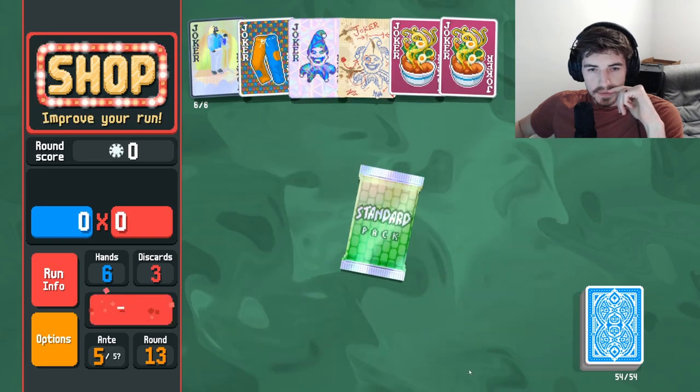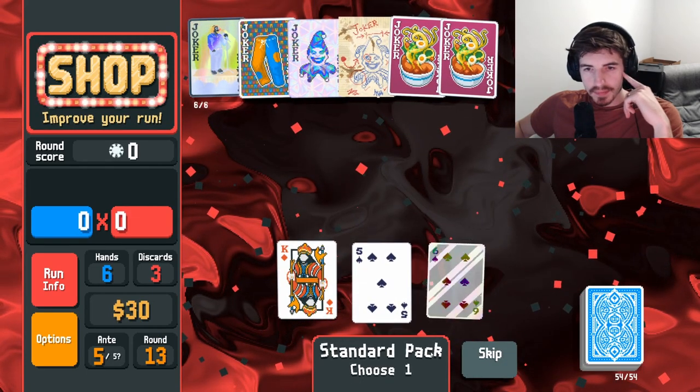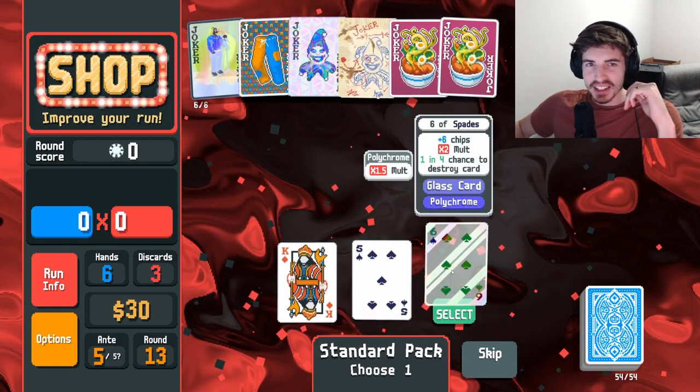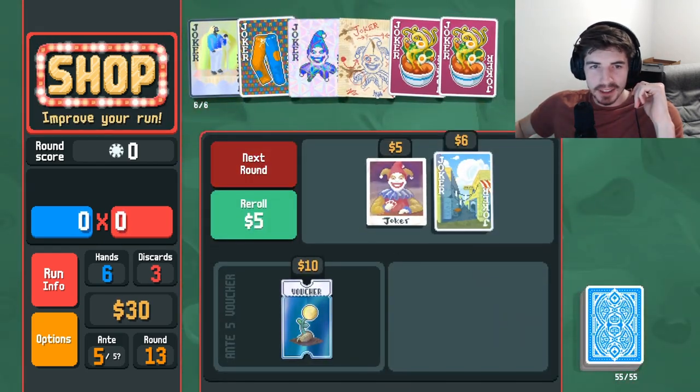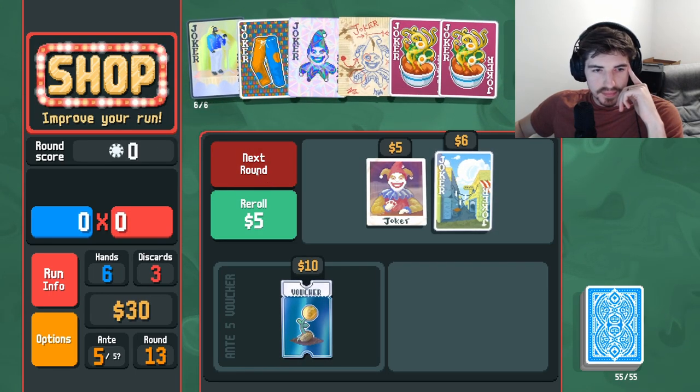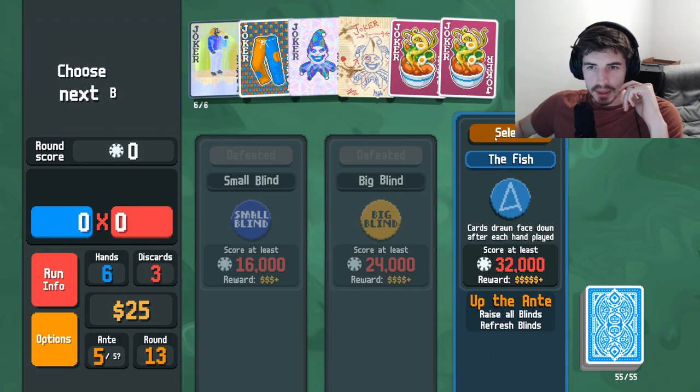Let's see what we got in the standard pack. I wish there was some way to reduce the rank by one so it becomes a five instead of a six. We gotta stick it out.